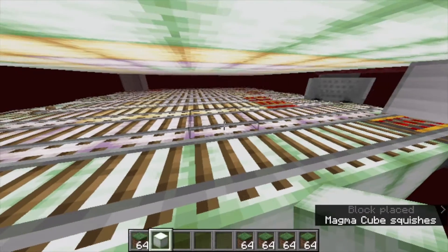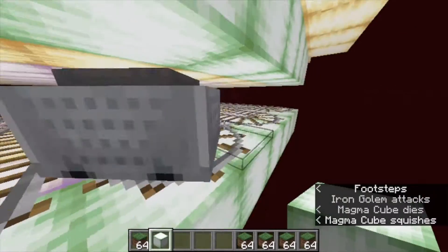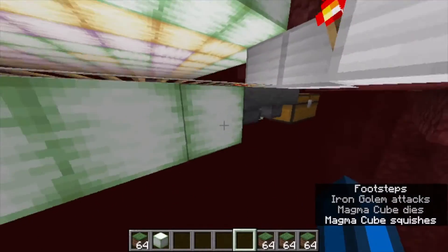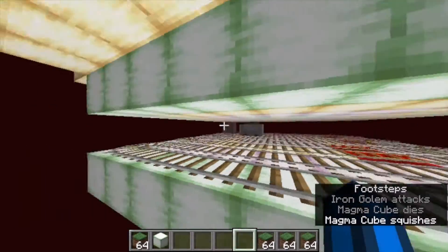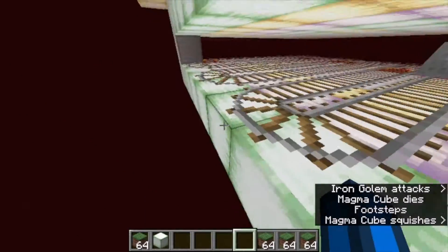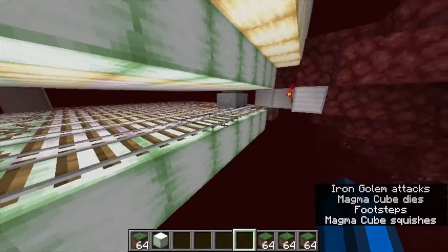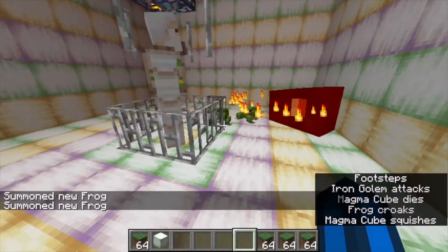So basically it just picks up all the items and brings them over to the hopper. If you wanted it to pick up all items at once you can make all of this a giant chain of hoppers, but that would be a lot of iron — unless you have an iron farm. I just did the cheaper version.